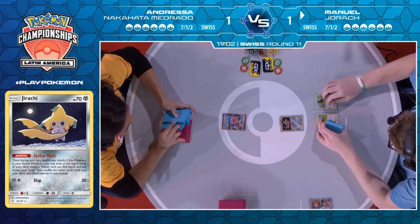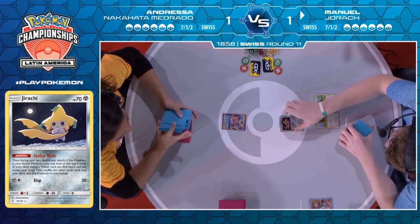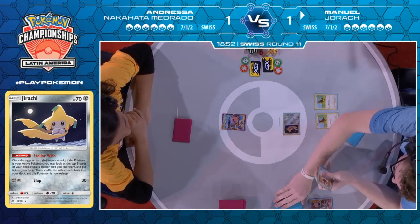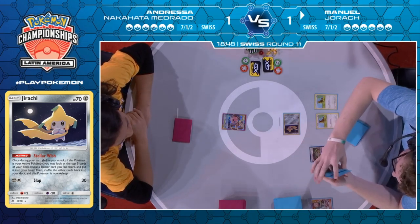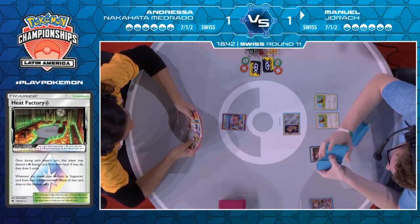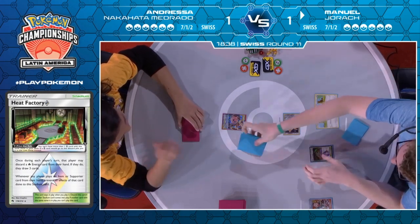Pidgey does 60 damage — that's enough to take out a Mega Lopunny. There's a Stellar Wish, and he's going to find himself a Heat Factory. That's good — can get himself some extra draws off of that, dig through even more of his deck. Manuel is just firing on all cylinders already. This has been a pretty great start for him. Interestingly, he chose only two Pidgeys — maybe he has another one in hand or feels he can operate with two for now.